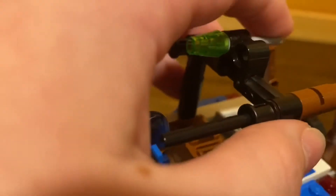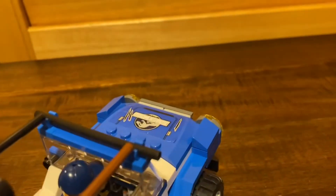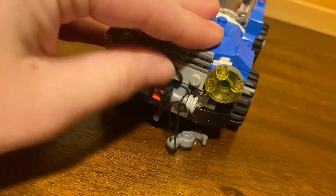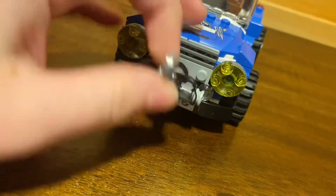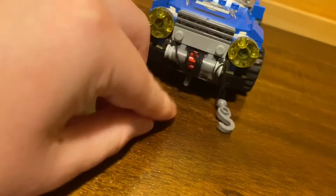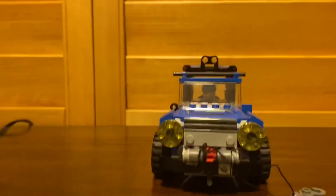There's also another play feature — these flick fire missiles. Watch what happens when I try and flick them — they actually did flip, so they are flick fire missiles. The last play feature on the Jeep is this little winch right here, which can be twisted up using this piece or loosened, so you can disconnect it to something. That's it for the Jeep.